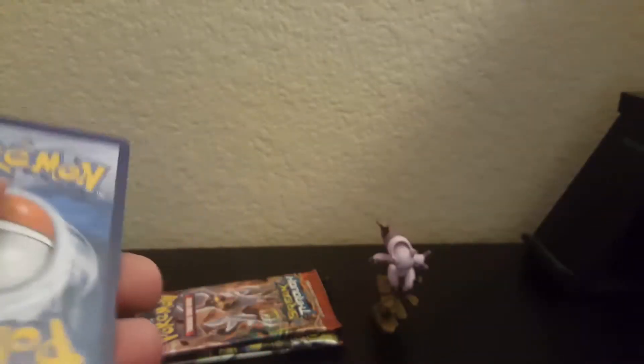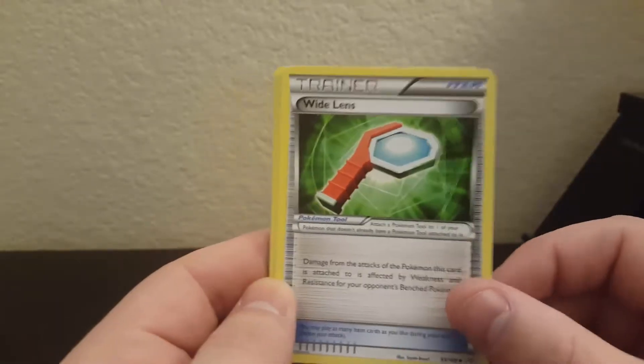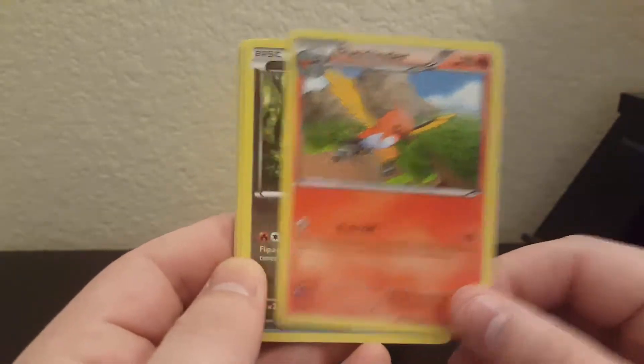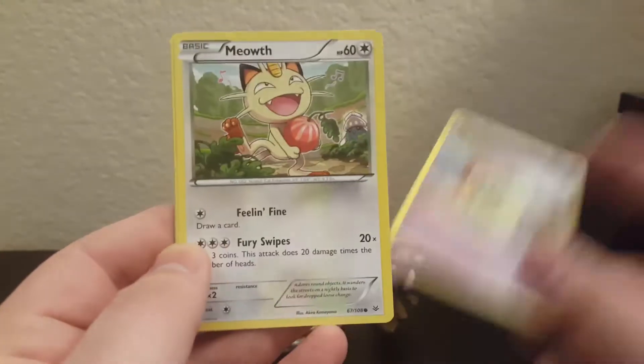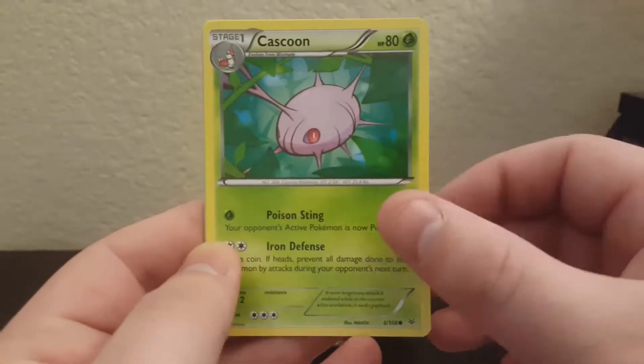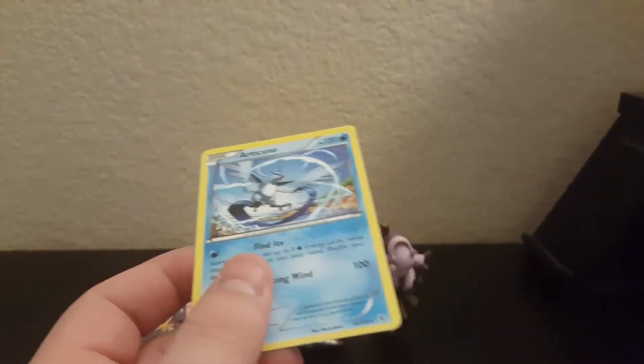Maybe the Shaymin would be cool to have. I don't expect to get the Shaymin simply because I'm not that lucky ever. Shogun, Wide Lens, Fletchinder, Swagon, Pikachu — that's pretty cute art — not too bad, Meowth, Cascoon, Dustox, and then Articuno, regular rare but that is pretty good art for an Articuno. Nothing crazy.